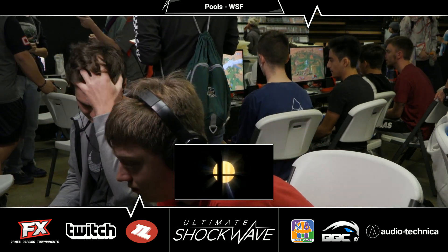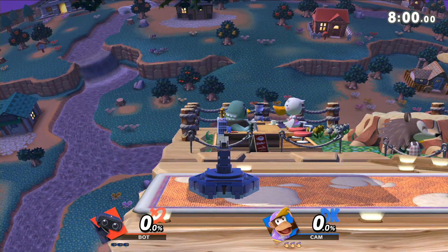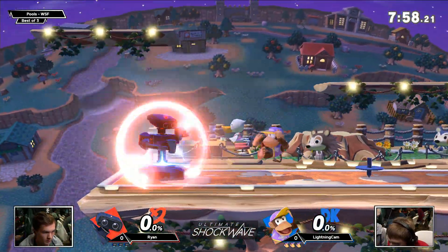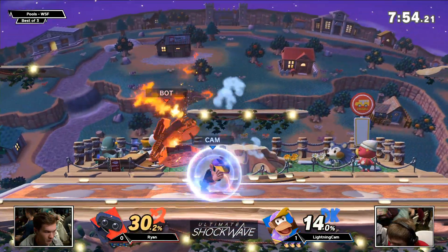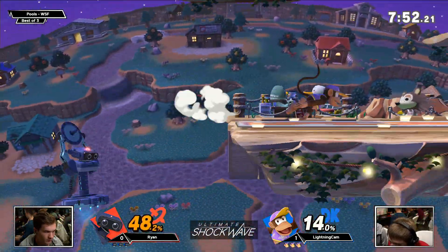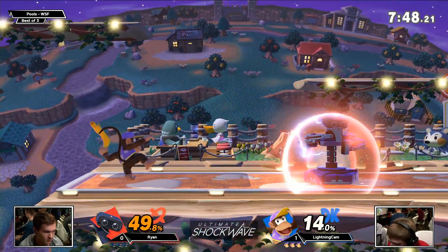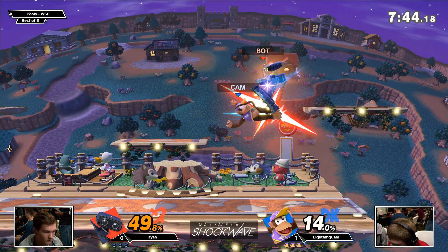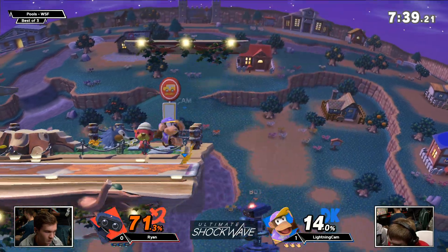I think that Ryan needed to babysit the gyro a little more — he was using it pretty liberally, but he was just letting Cam kind of do whatever he wanted with it. Whereas most ROBs play near it and hover — kind of do the hover hand and be like, okay, what are you thinking? But Town & City — I definitely like this stage pick for Ryan. One of the big reasons is that close side blast zone is going to get a lot of early kills with that Arm Rotor.